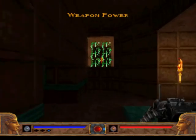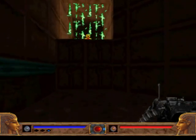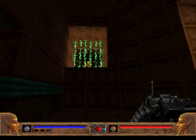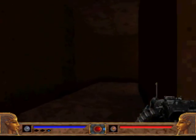Over there is a new item we haven't seen yet, but we can't access it — first because we can't get up there, and second because there's an electric force field we can't pass. Remember that for later; we'll get it eventually.